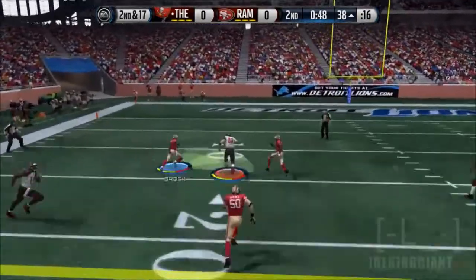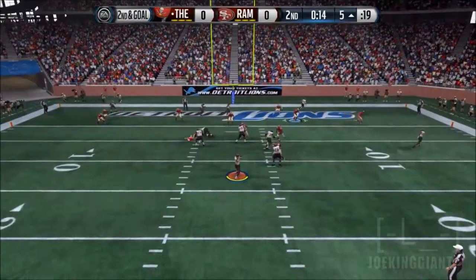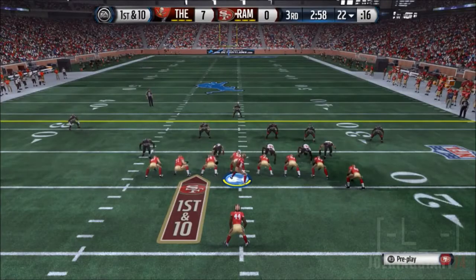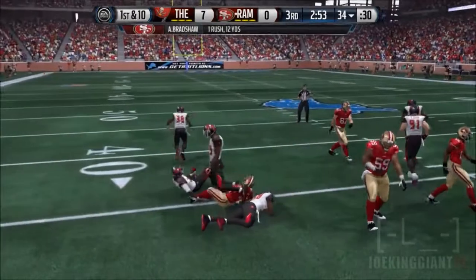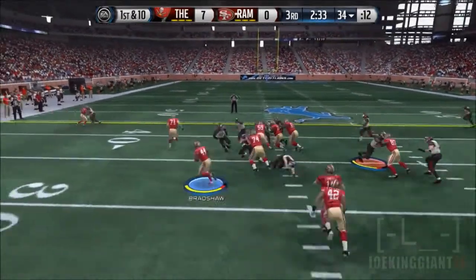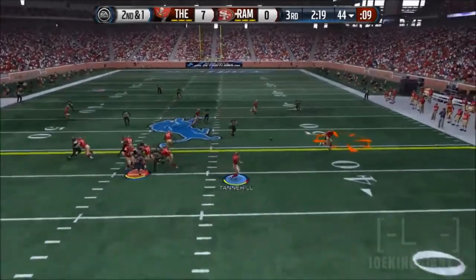Another weak link during this game was the linebacker position. They were getting baited in by play action, and A.G. Hawk just couldn't handle the slants. I need to sign a new linebacker unit — like Brandon Spikes — and the guy from the 49ers, Ahmad Brooks. I'm planning to sign Ahmad Brooks because I know he has more zone coverage than Jamal Sherrod and Manny Lawson.